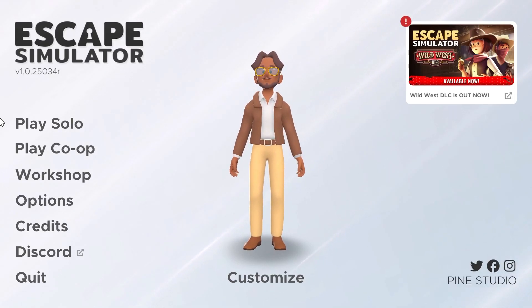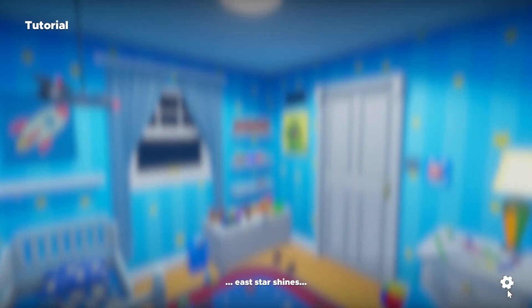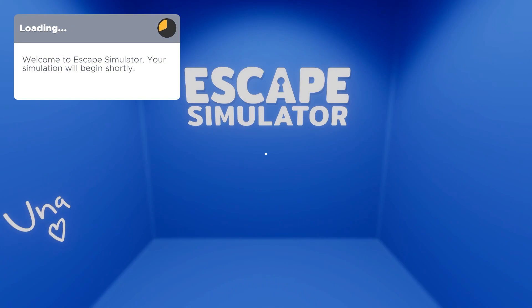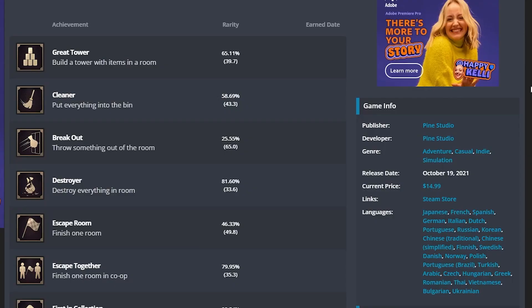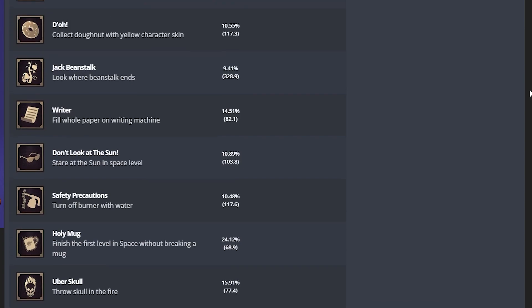What up homies, welcome back to another Achievements are Impossible. This time we're hopping into Escape Simulator. As the name suggests, the game is about escape rooms where we solve puzzles on top of puzzles to escape. The game has 25 achievements all based around collectibles, item play, and completing levels.